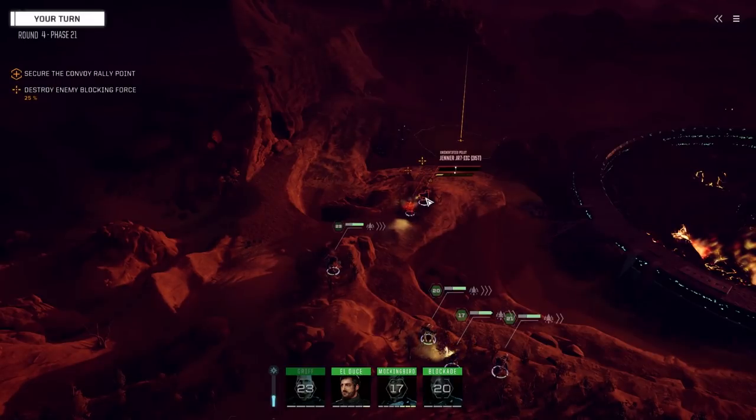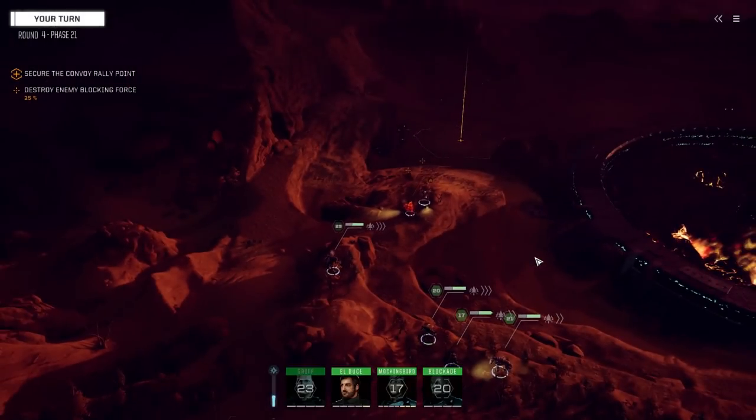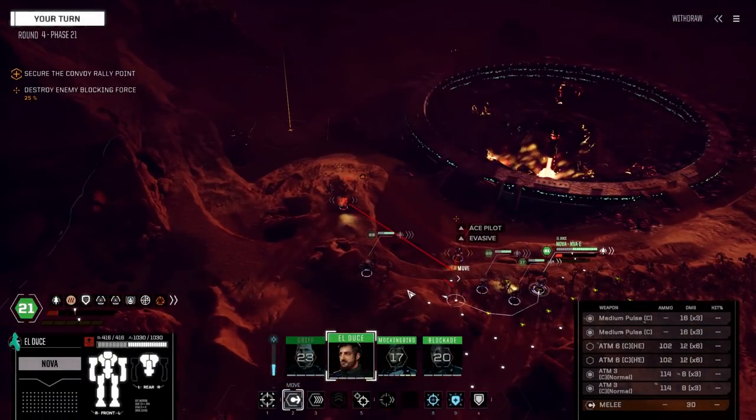Firestarter going next. Jenner's turn - he's going to get his stability back, which sucks. You moving or are you going to stay there? Jumping is making him unstable though.